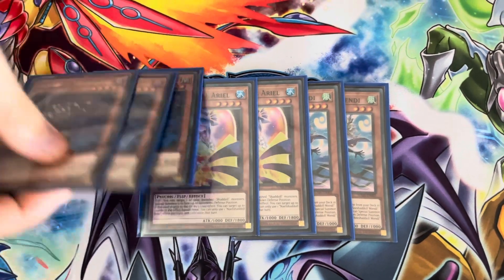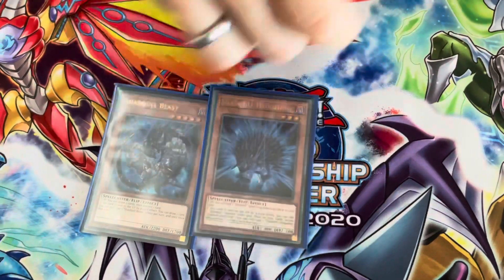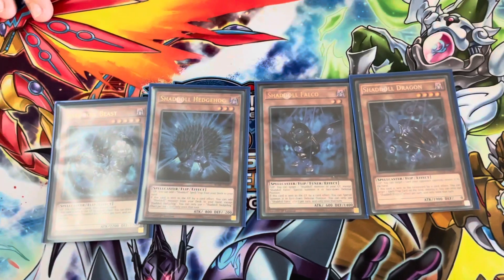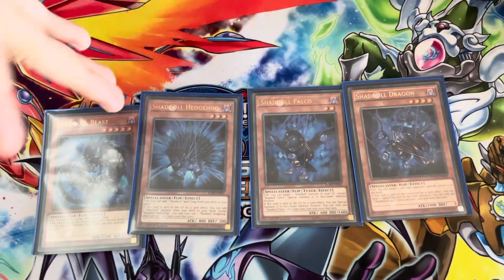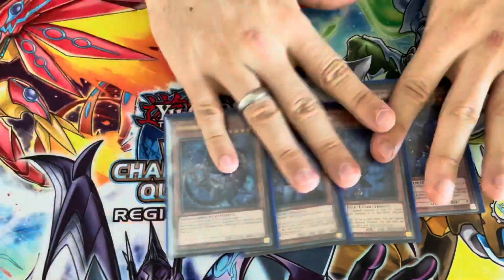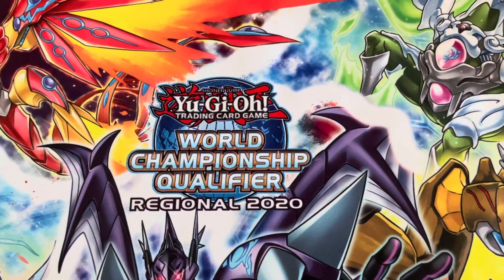Double Ariel because maybe one gets banished or negated by a Called by or whatever — you'll always have the second one in deck. Wendi you can bump up to three but two has been fine for me. For the one-ofs we've got one Beast, one Hedgehog, one Falco, and one Dragon — these are your utility monsters, not as impactful as the main ones which is why we play them as singles. You can mess around with the ratios if you disagree — one of each gives you a lot of toolbox options.